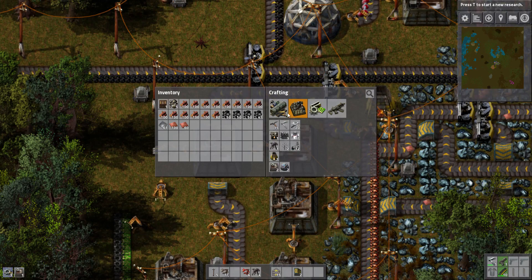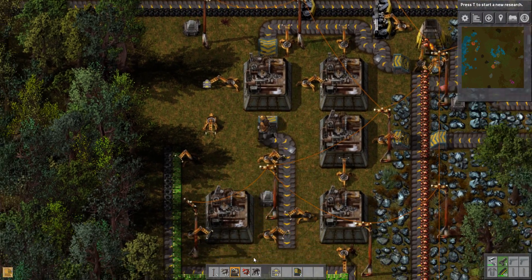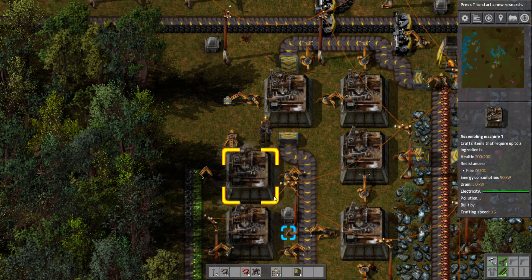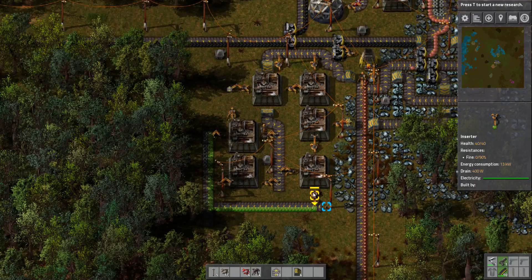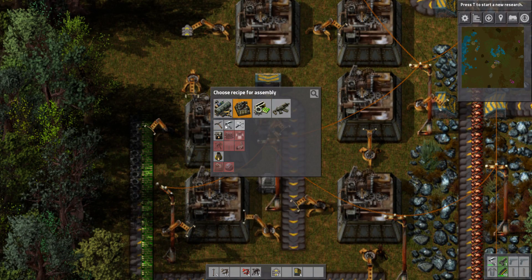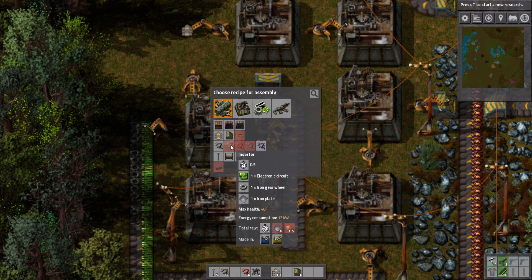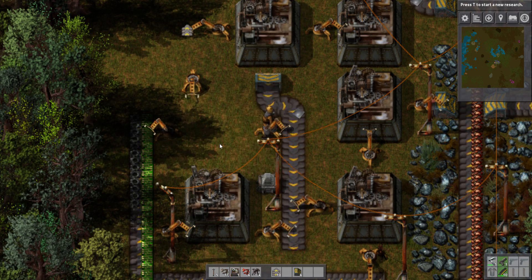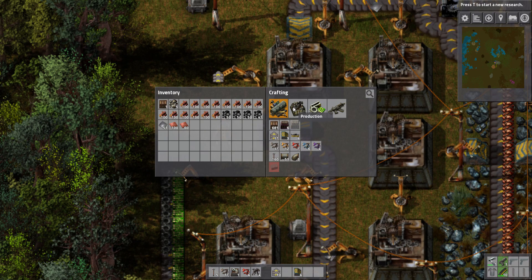We need to make another underground belt real quick so we're able to put this in. This will be making the inserters. Oh wait — we have to use a level 2 assembly machine for that. Interesting.